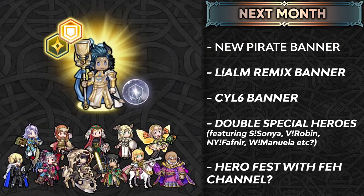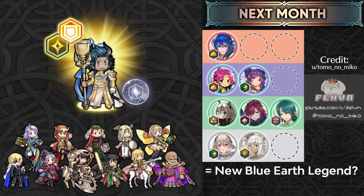Next month is gonna be providing us with a new pirate banner as the seasonal banner, so who knows what kind of units we might see there. There's also gonna be a Legendary Arm Remix — that is gonna be high for a lot of people. He was one of the OG tank busters but he did fall off quite a bit. And then Brave Legend Six is of course gonna be happening in late August with Brave Zelef, Brave Tiki, Brave Chrom, and Brave Female Byleth. A Double Special Hero banner is also gonna be happening in August featuring Spring Sonja, and Hero Fest might also happen then. Next month's Legendary Hero banner is gonna be featuring certain units, and because the Blue pool is open with Legendary Myrrh, I think it is gonna be a new Blue Legend.